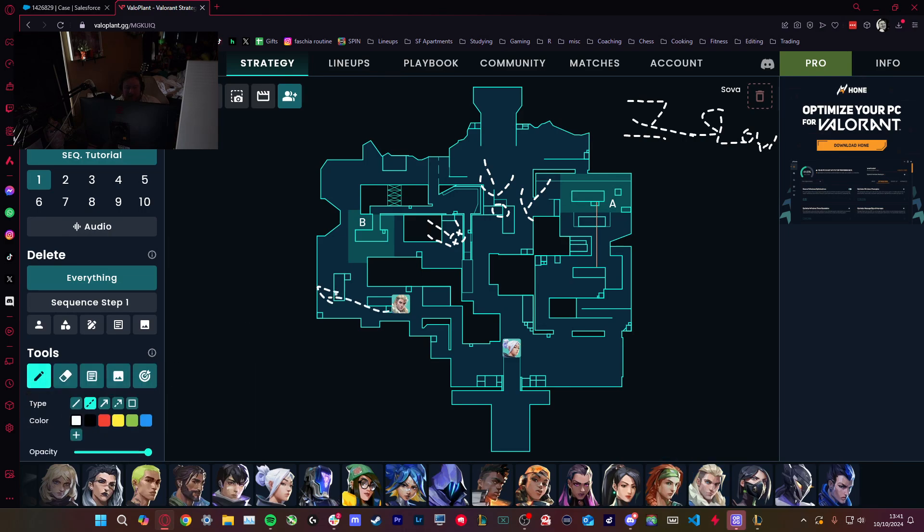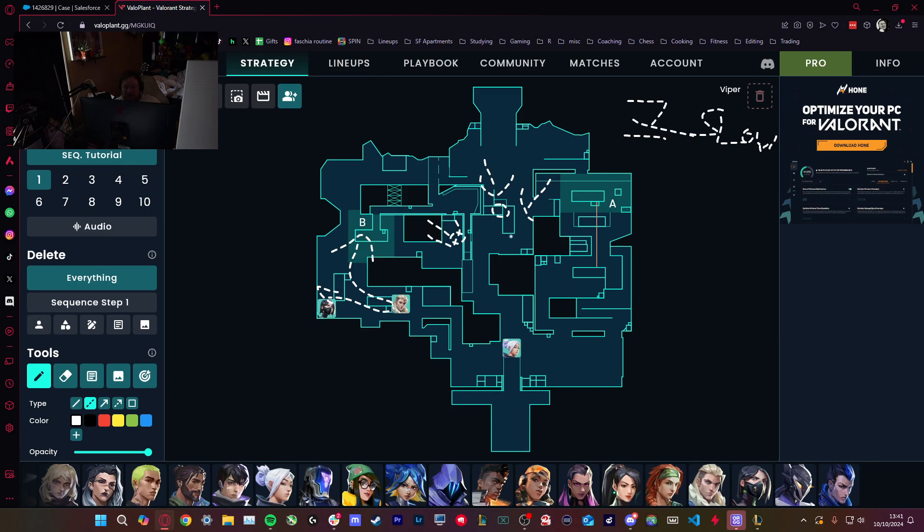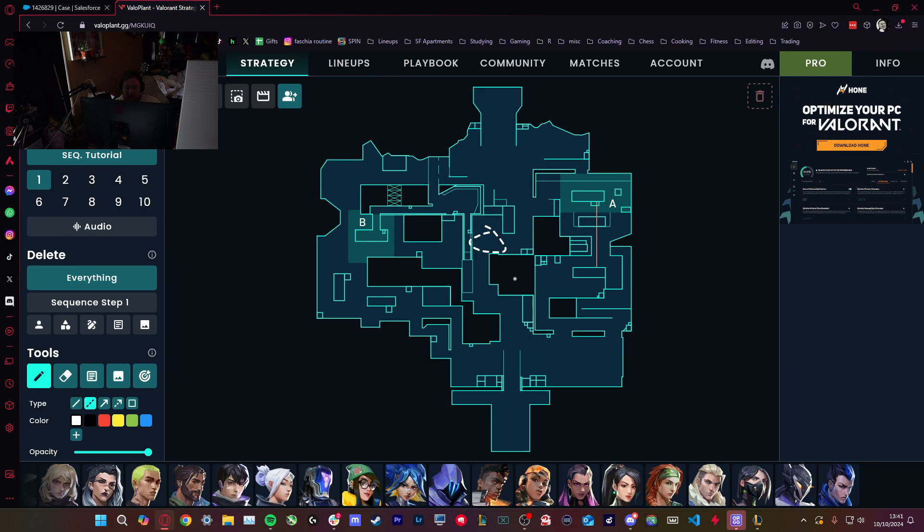Let's say you kill the Viper who's aggressively holding yellow — great. You can just run it, get your plant down, play for post-plant. Or let's say you pull all these people mid and then somebody lurks up towards A and gets to here. This is a pretty good angle because it negates the guy who's on site. As you walk up, you have to be careful — once you get to here, this guy sees you.